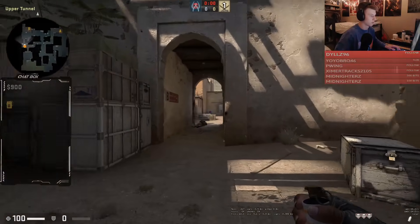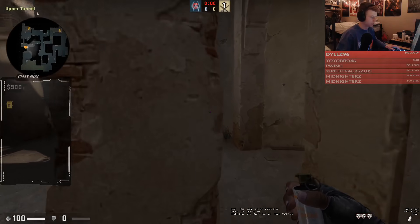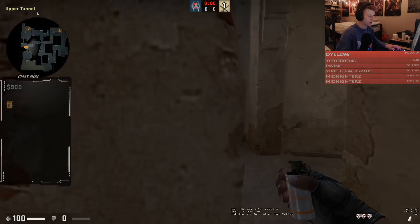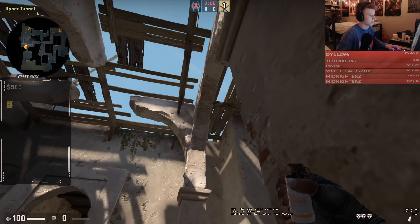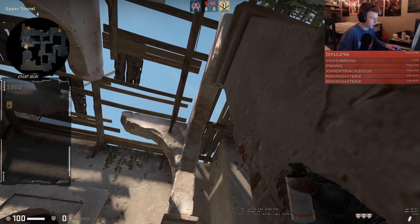What you want to do is line up with this pillar right here — not all the way on the edge, but just a little bit inner of this pillar, like to this crack. Then you want to look up to this plank right here.